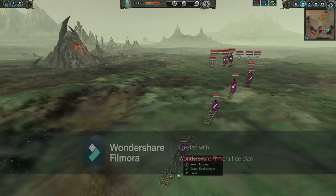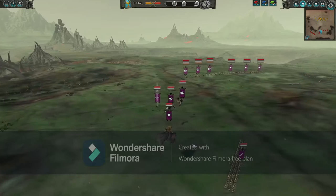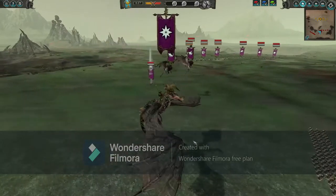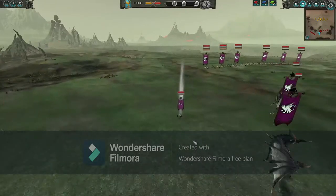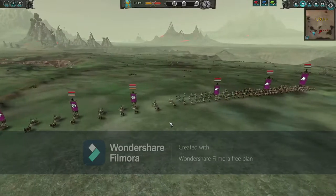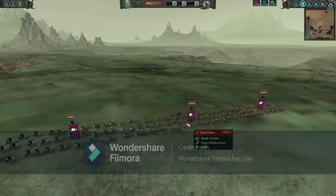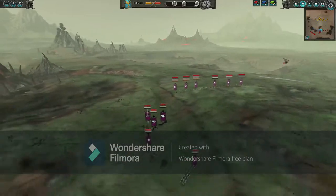My opponent has brought four units of Bleakswords and Malekith with a double Manticore, which is very uncommon to see. Malekith here is on Seraphon, his dragon — take a look. He also has a fire sorceress, which is pretty good against Tomb Kings, and a huge cavalry and chariot core with three Scourgerunner chariots, one unit of Cold One Knights, and two units of Dark Riders.